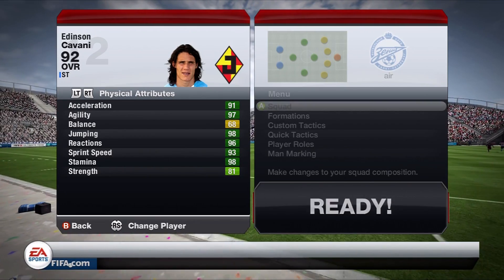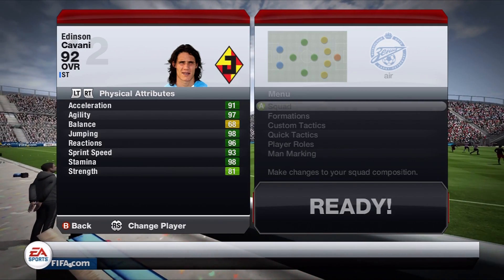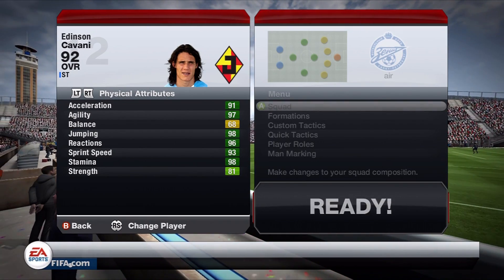Let's move on to his physical attributes. 91 acceleration, 97 agility, 98 jumping, 96 reactions, 93 sprint speed, and 81 strength. One thing I really didn't notice was his agility — it seemed a little bit more sluggish. 97 kind of surprised me when I first looked at it.